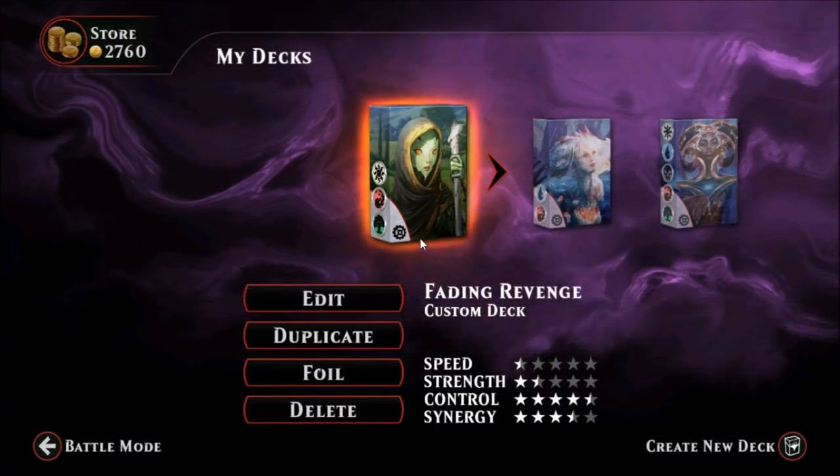All right everyone, this is Zero Budget Geek and welcome back to Friday Night Magic Duels. In this episode we're taking a look at a deck that I call Fading Revenge. This is a white, red, and green ramp deck, basically a usual ramp deck where you're ramping up to big great stuff while holding your opponent at bay. This deck was originally based off a deck created by Luke Depener on the Magic Duels subreddit, and it was modified by our friend Atma Dog.